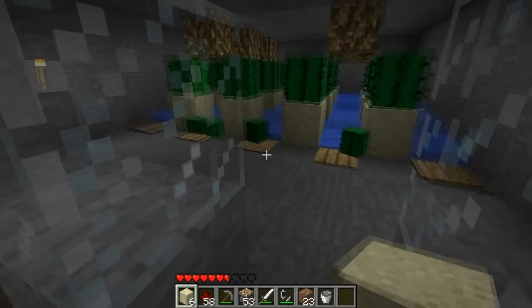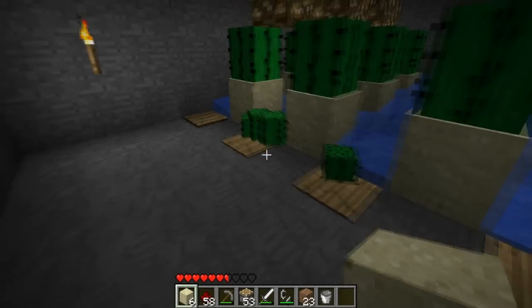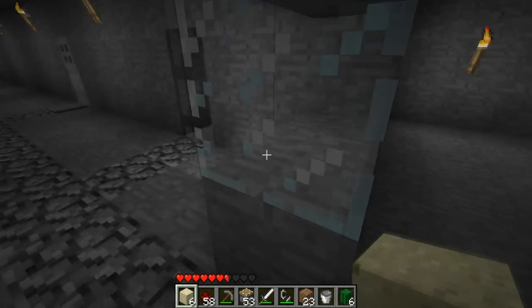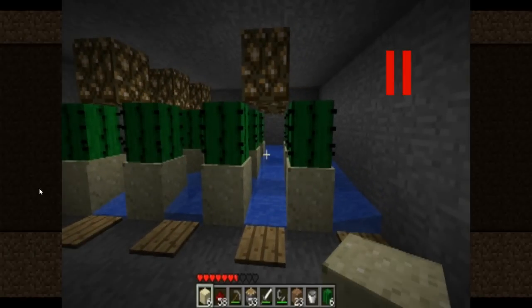It has a little redstone underlay under here with pressure plates, and when it comes down here, this pops up. You need to add a block where you see the glowstone in this video. If you don't put a block there, the cactus will carry on growing up and it won't auto-harvest itself. It just won't drop down for you to collect, so do it that way.